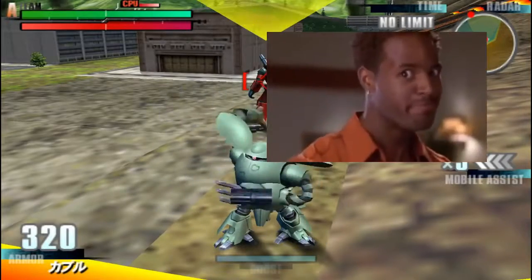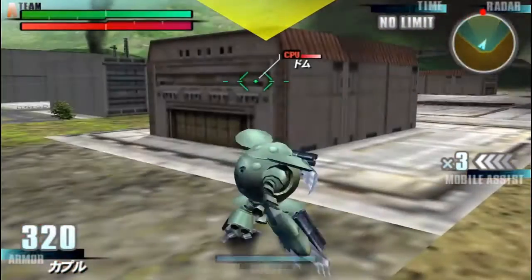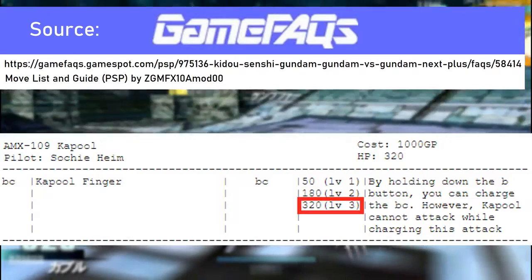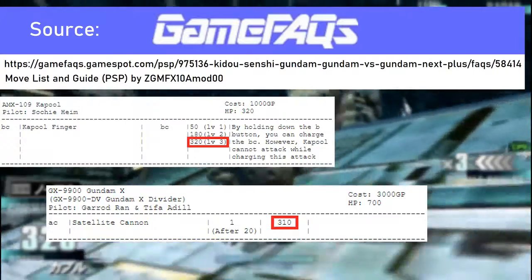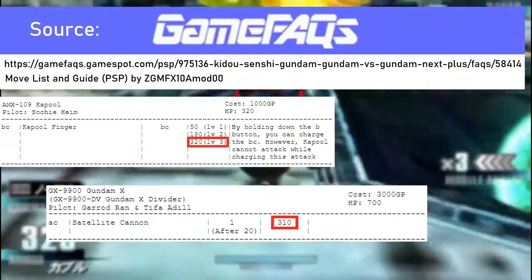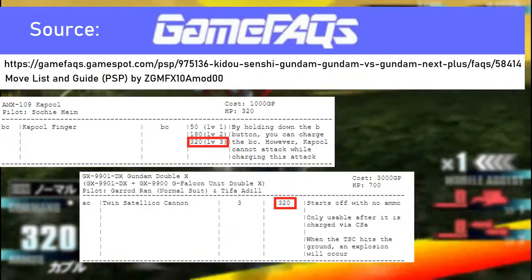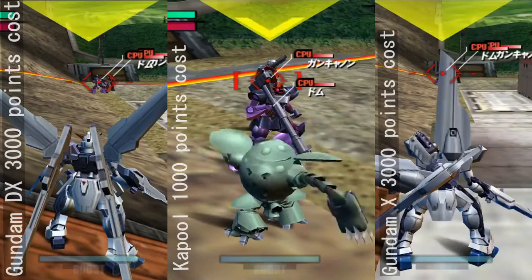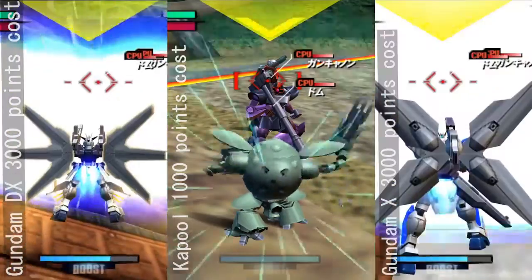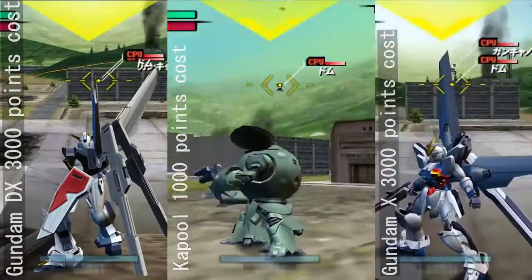But wait, there's more! Take a guess how much damage it actually deals. I checked up on the game facts and it's a whopping 320. For comparison, Gundam X and Gundam XX both have their giant satellite cannons dealing the same amount of damage while being much more costly in terms of points. In conclusion, you have a thousand-pointer with a windup attack that is on par with one of the most powerful mobile suit weapons canonically speaking.